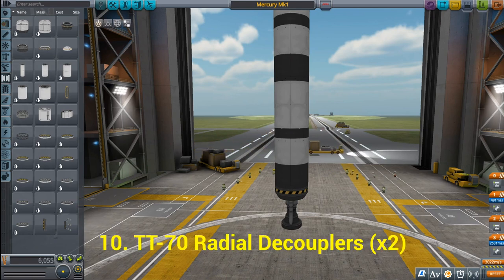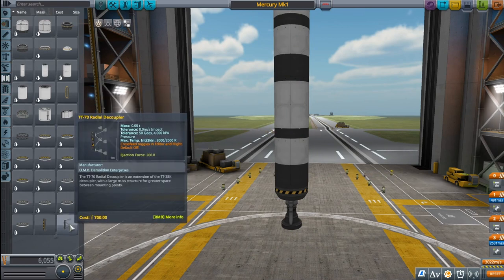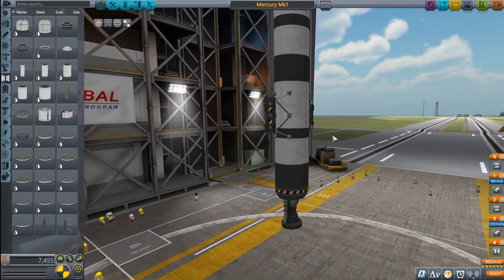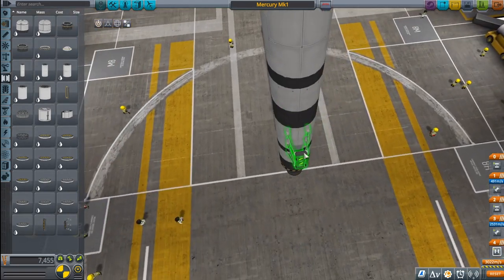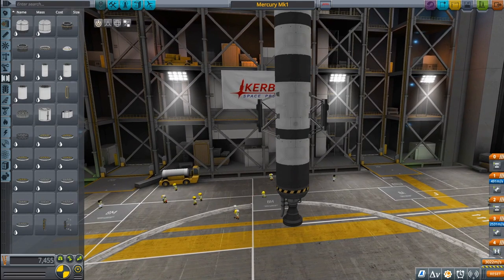The first thing we need is some radial decouplers — these are going to attach the boosters to the main central core of our rocket. We're clicking on Coupling and selecting the TT-70 radial decouplers, clicking the symmetry button to give us two. We're also going to toggle the snap and place these on the second black band from the bottom. Using our arrow keys, they've snapped nicely onto the spacecraft frame.